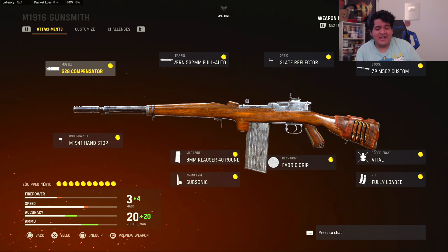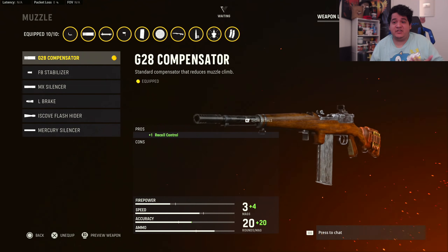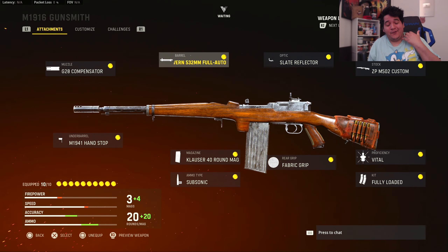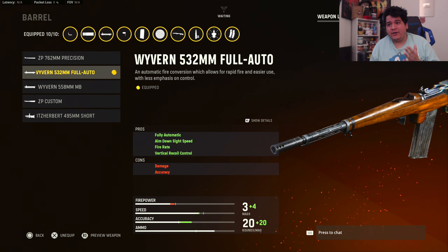Here we have the optimal class for the M1916 marksman rifle for Call of Duty Vanguard Multiplayer. For our first attachment, since there's no recoil booster, we focus on recoil control, using the muzzle G28 compensator — you get no cons and just a pro, so that's why I like it. For the barrel, we have the Wyvern 532mm full auto barrel, which makes this gun fully automatic instead of semi. It helps with ADS speed, making this more of a beamer, extra fire rate, and vertical recoil control.